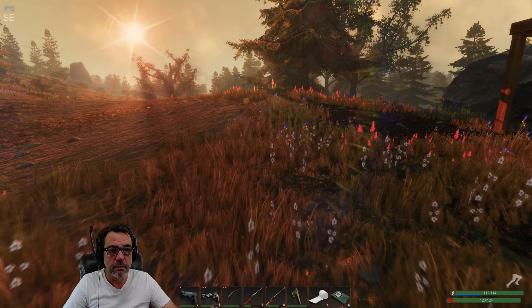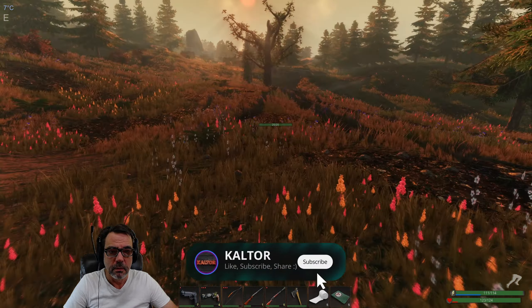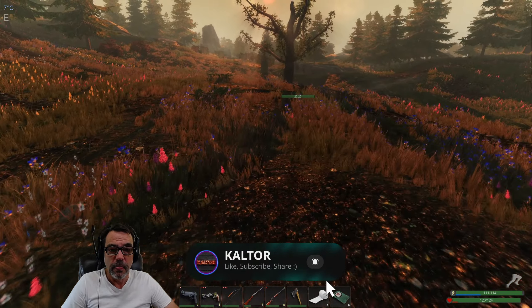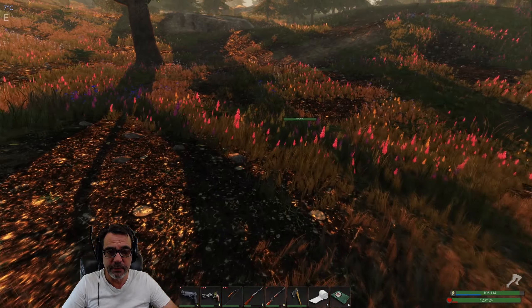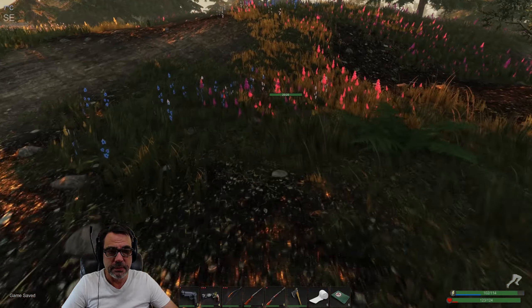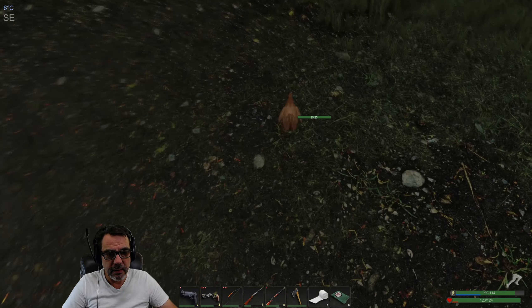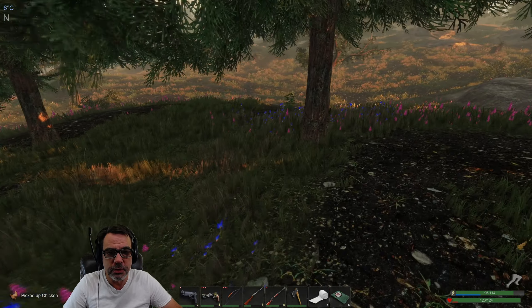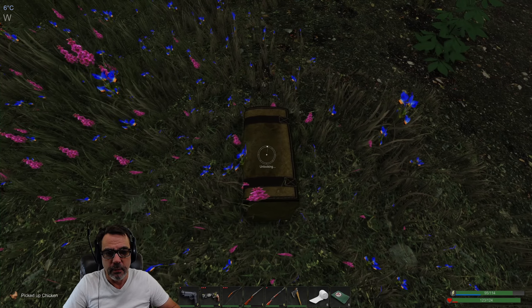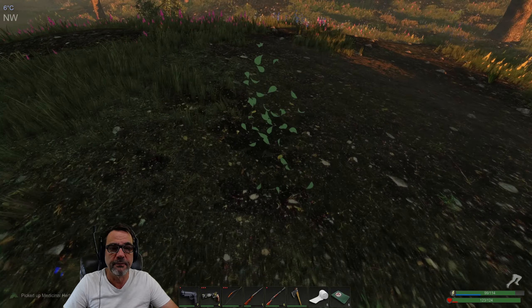Where's the chicken? There she is. Maybe we'll run across some scrap — that'd be nice. We have enough scrap to upgrade all three panels, and that's it. Beyond that we have nothing else. She almost got away! We got a mystery bag here — scrap, dope.